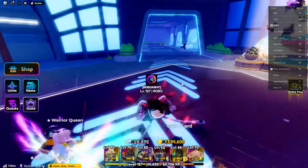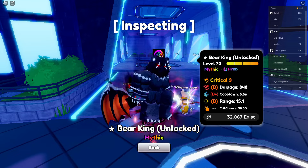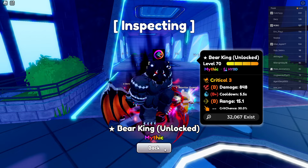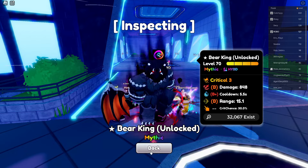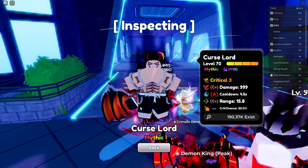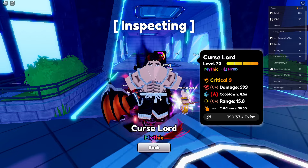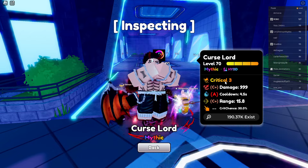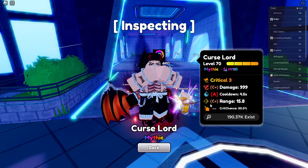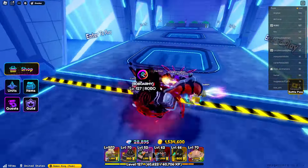Checking out our Bear King Unlocked right now: he's level 70, Critical 3 trait, B damage at 848, B+ cooldown at 5.5, and B range at 15.1. He is strictly a bleed unit, whereas Curse Lord is a bleed-slash-burn unit, but the burn only applies for two upgrades so in my opinion they're the most useless upgrades. Our Curse Lord is running the Critical 3 trait, C+ damage at 999, A cooldown at 4.5 seconds, and C+ range at 15.8.